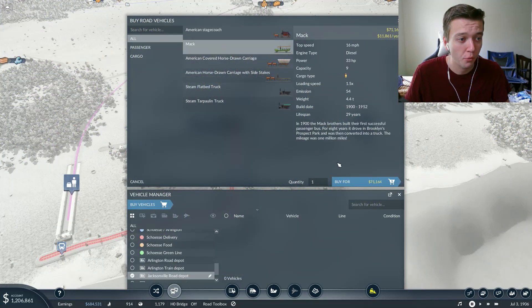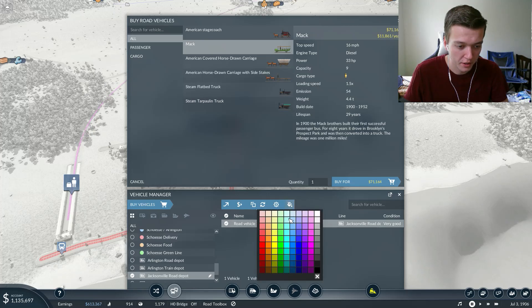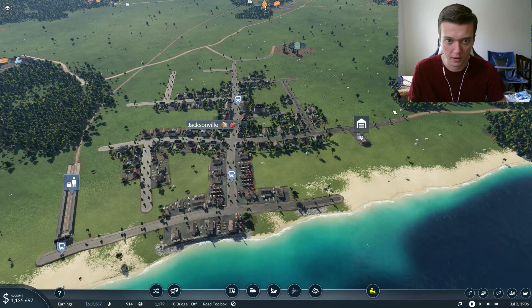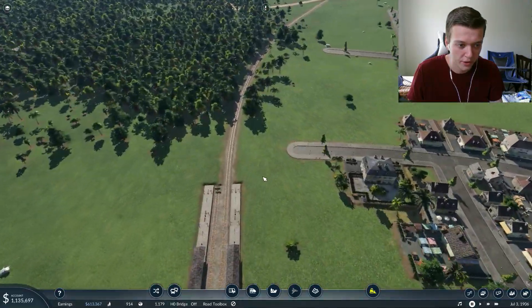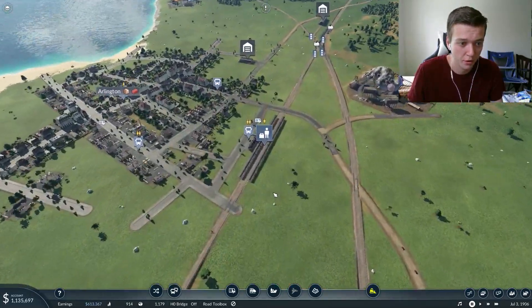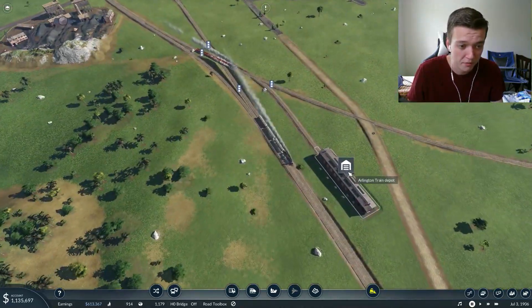So that was a quick speed build. Welcome to Jacksonville. What we're going to do is add a Jacksonville red line which has a total of four stops. We'll give it some color - a neutral shade of red. What's going to happen is we'll have a bus pickup that brings people over to our train station, and the train comes through all the way down to Arlington. Quick easy connection. If people need to connect to get down to Shoesie City they can do so.